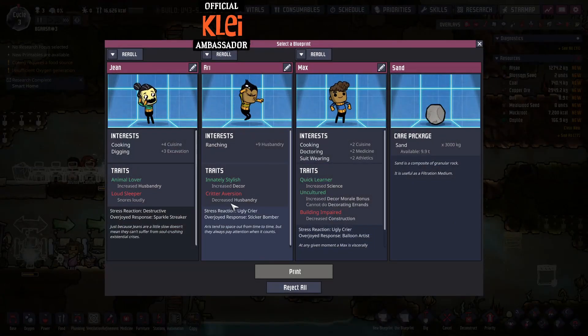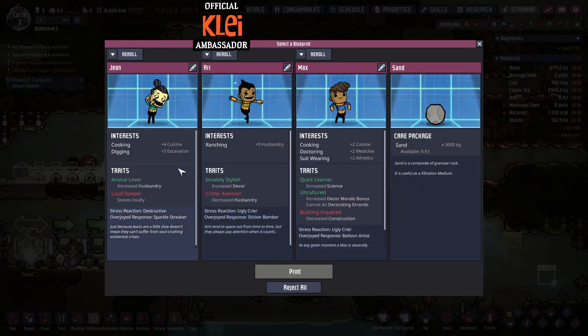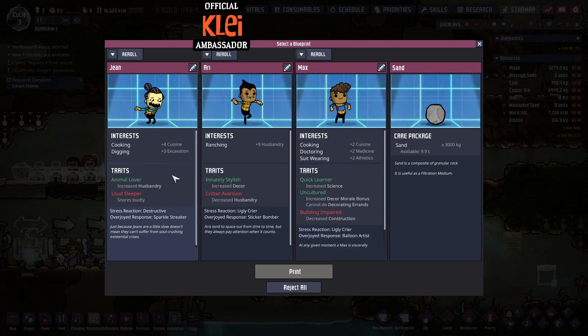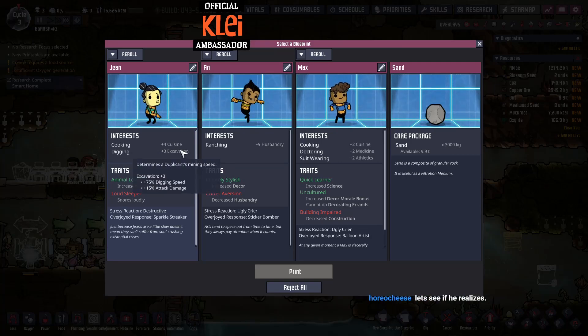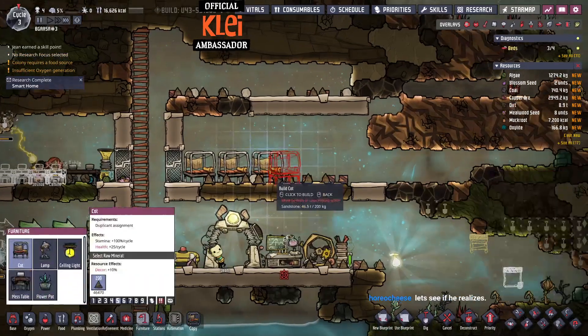Jean's too good here really. We'll take Jean but put her bed on the end and leave a gap so she isn't waking anyone up with the snoring. We've got a skill point - always best to take the rancher skill here, so we're going to need a rancher to start ranching. About CPU overclocking - I haven't done that yet, it's overclocked out of the box so we'll see if we need more.